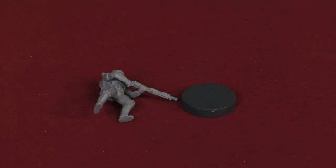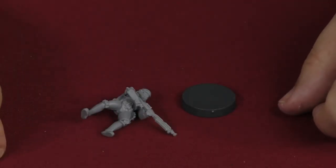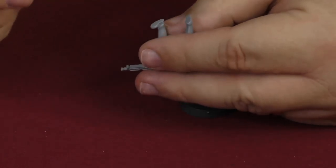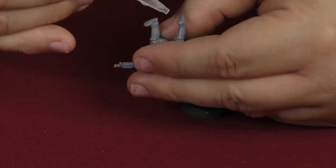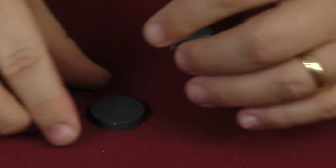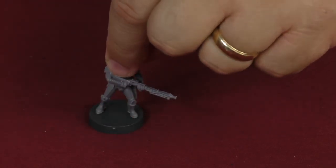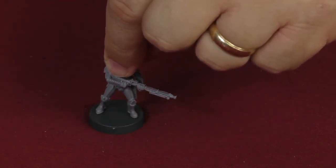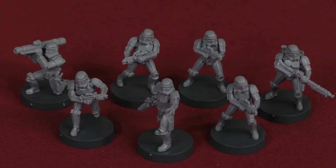Finally, the last one I'll show you is the DLT-19 Stormtrooper — the guy with the heavy blaster. As you can see, his model is completely ready to go; all you have to do is glue him to the base. So this is the easiest one in the entire box. You just put a little bit of glue on each foot, glue him down, make sure he's pretty centered on the base, hold it for a few seconds, and let gravity do the rest. After about 10 minutes, you have a full squad of Imperial Stormtroopers ready to hit the battlefield.